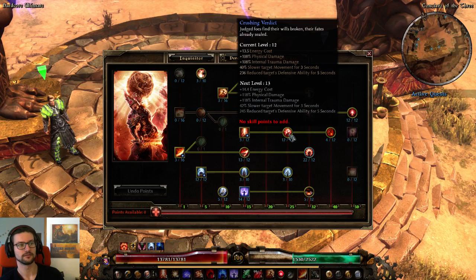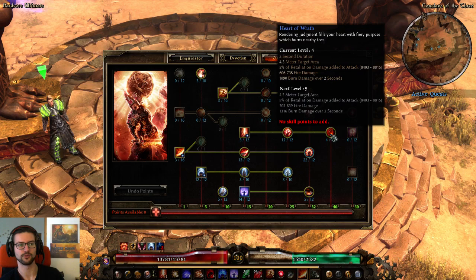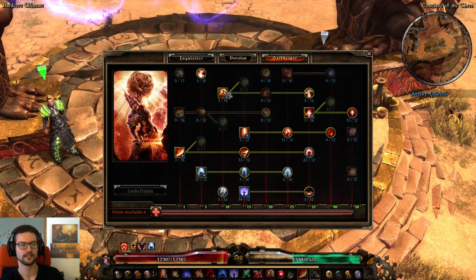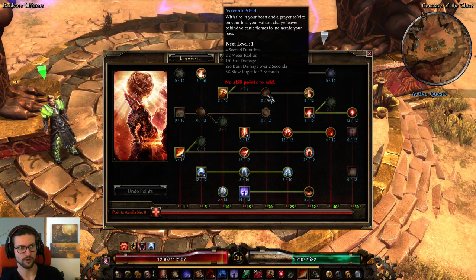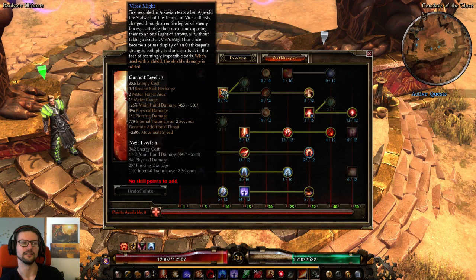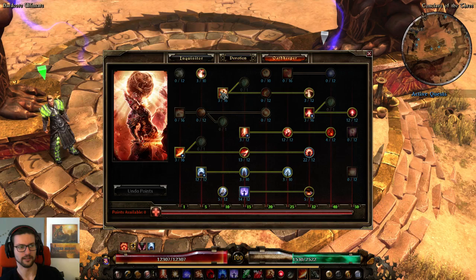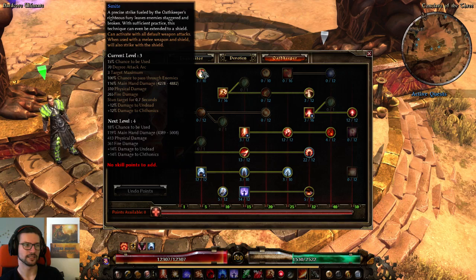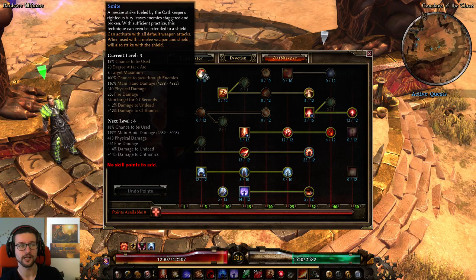We also have Judgement — 1 point in Judgement, 12 points in Crashing Verdict to reduce enemy DA, and 1 point in Heart of Wrath to proc stuff off Judgement. It has retaliation damage added to attack as well, so it's a nice aura that deals a lot of damage. One-pointer Vire's Might, one-pointer Tectonic Shift, no points in Volcanic Strike even though we are kind of a fire build — not really worth it. That's just our defensive movement ability. Also 1 point in Smite, mainly for the bonus damage to Undead and Chthonians.